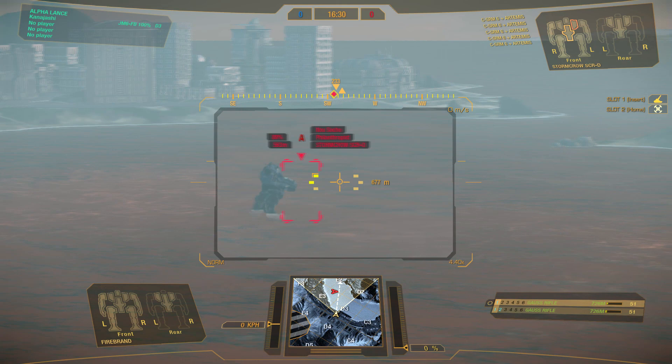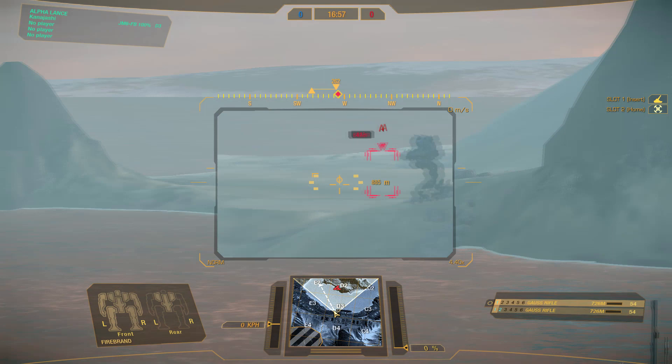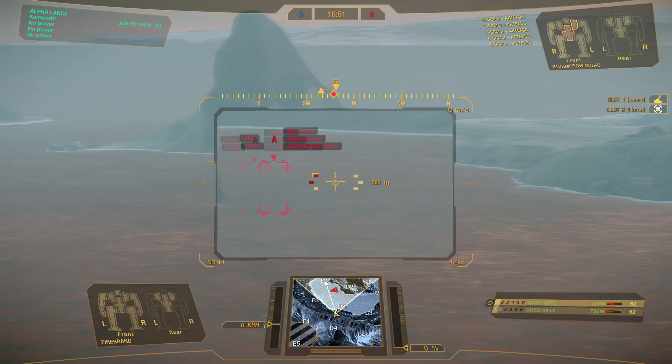Swing through is where you follow an imaginary smoke trail that is left behind by the enemy battle mech. You draw your crosshairs along this trail, through the target, and release the shot as you pass through the point when you achieve enough lead. This is best used for snap shots where you don't have time to settle in and try to maintain a consistent lead.